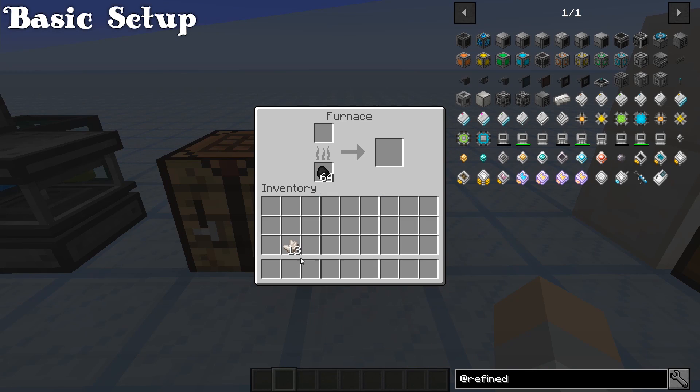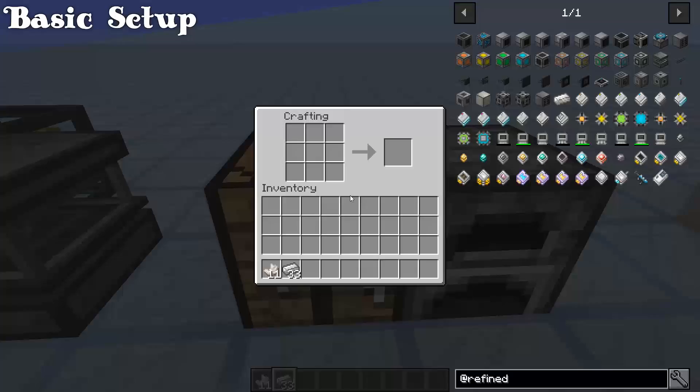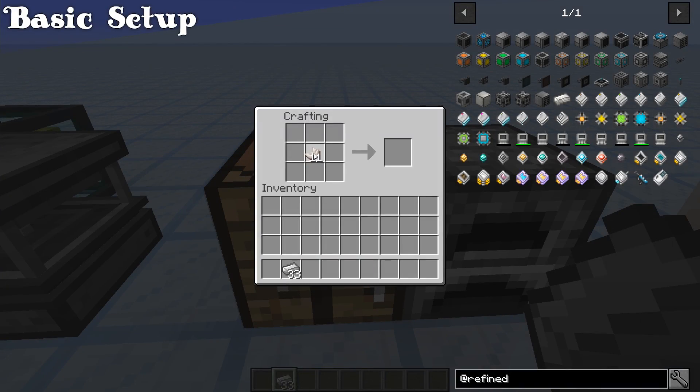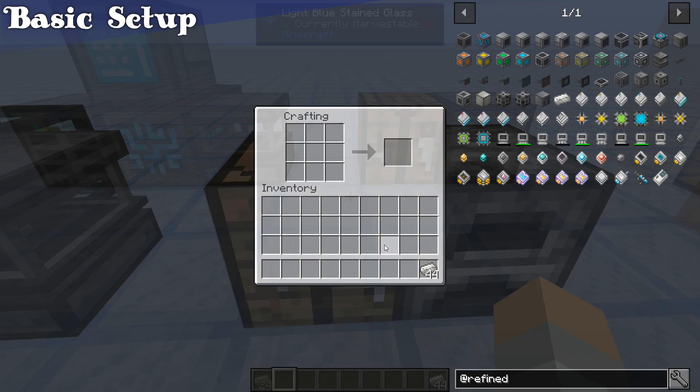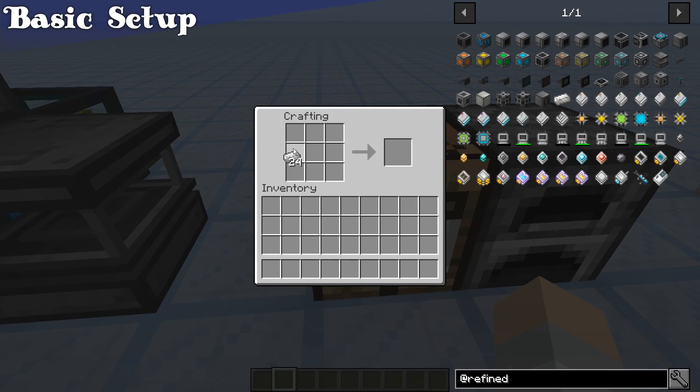The next step is to go ahead and smelt up 13 of your nether quartz into silicon — you need 13 of these. Then grab 11 quartz and 33 iron and put them in this shape to give yourself 44 quartz enriched iron. Then take 24 of the quartz enriched iron and make this shape, which should give you 3 machine casings.